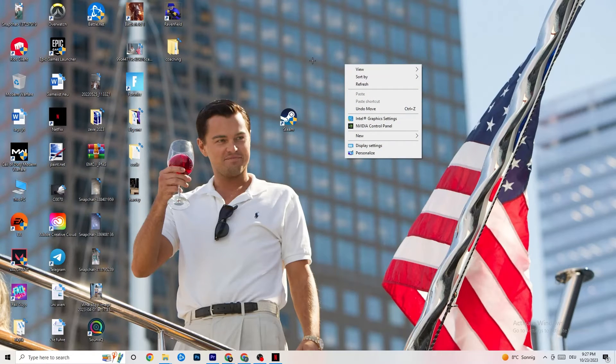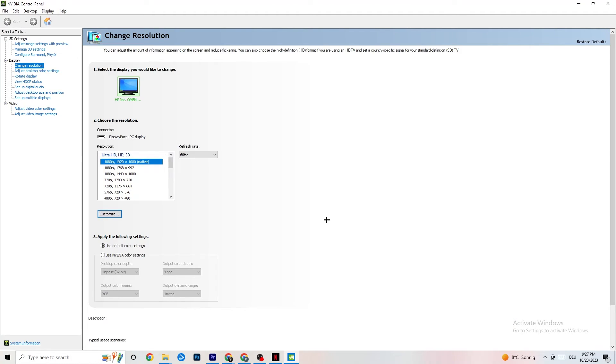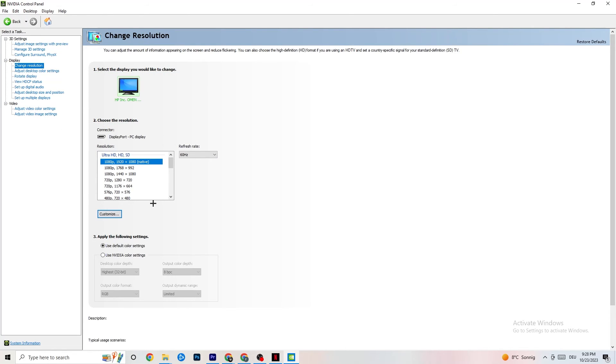Right-click your desktop and open the NVIDIA Control Panel. Go to Adjust Image Settings with Preview in the top left corner. Enable 'Use my preference emphasizing' and you'll see a slider. I have it set to Quality because my PC can handle it, but if yours can't, pull the slider toward Performance. This won't impact quality as badly as you think and will help you a lot.